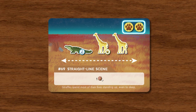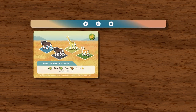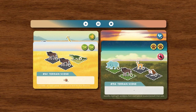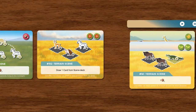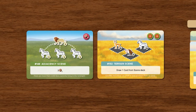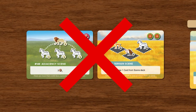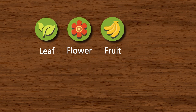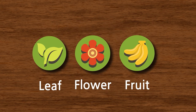Now let's get into the significance of each icon. If a scene card with icons is completed and placed in your video gallery, you'll receive the benefits of that icon throughout the game. You do not receive any benefits from icons on uncompleted scene cards in your tableau. There are eight different types of icons in Wild Serengeti. Leaf, flower, and fruit icons are plant icons.